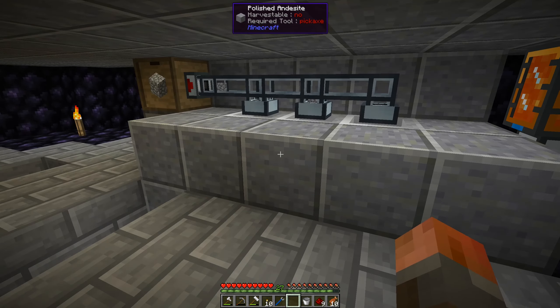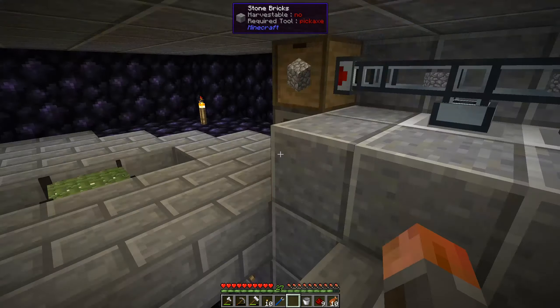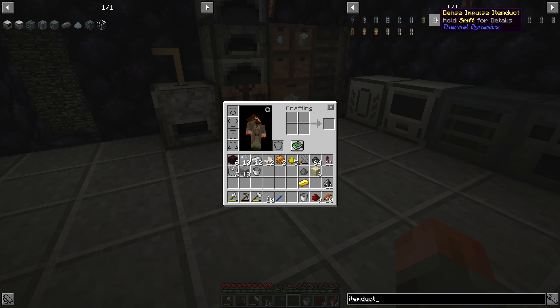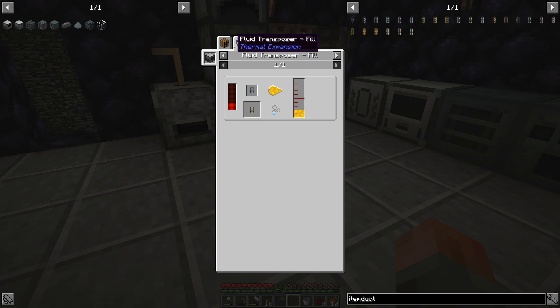This should start producing more lava once we have this being moved out fast. The servo tier should determine how many it actually ejects into the item duct, and the item duct — it doesn't matter whether it's opaque or transparent, it only matters whether it's the accelerated variant. So if you look at item duct, there is another kind called impulse item duct — you can upgrade any tier. The fluid transposer was the other thing we need.